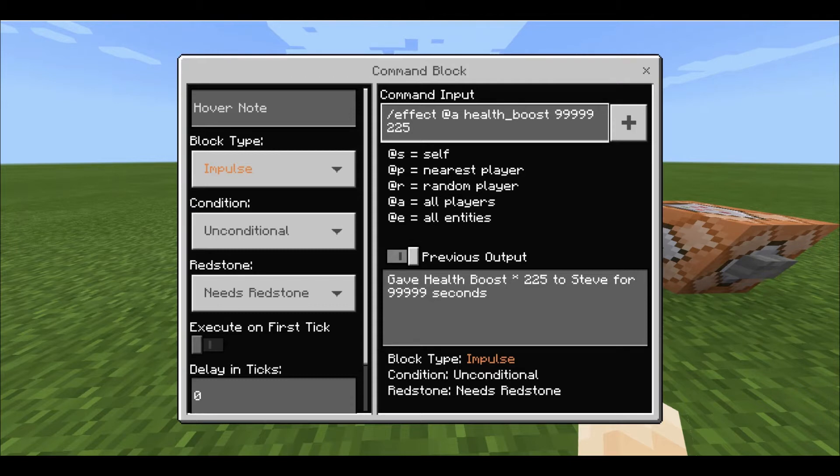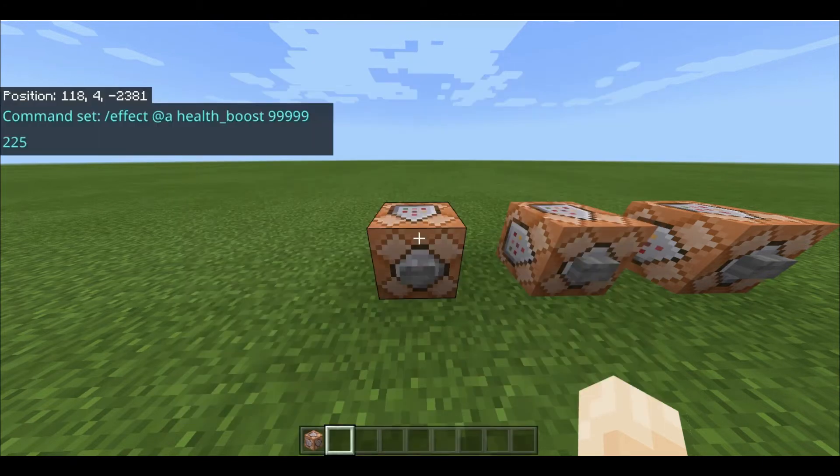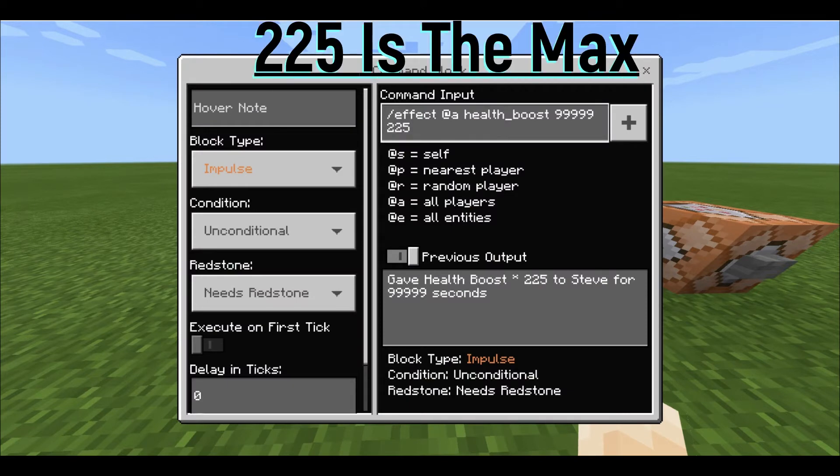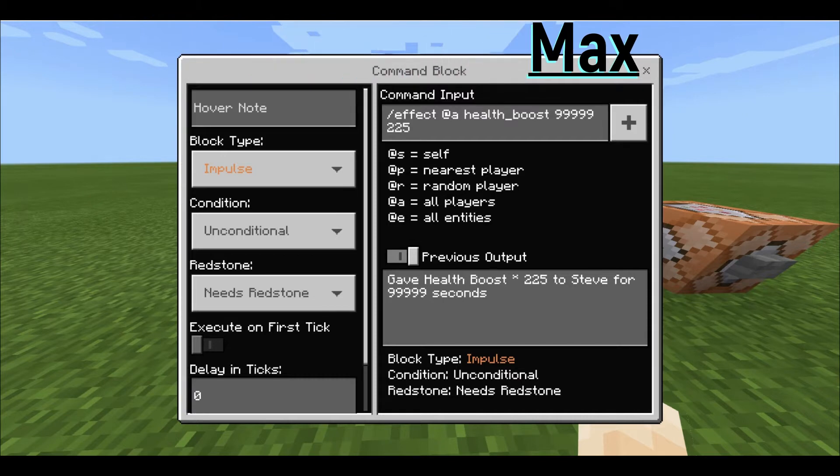Then type health underscore boost, because that's what you want to do. The next part is how many seconds, and then 225 is the rating — so you can do 1 to 225 for how strong the health boost is. With 225 that's just the maximum, and you'll have so many hearts they go off the screen, so you might want to do less.